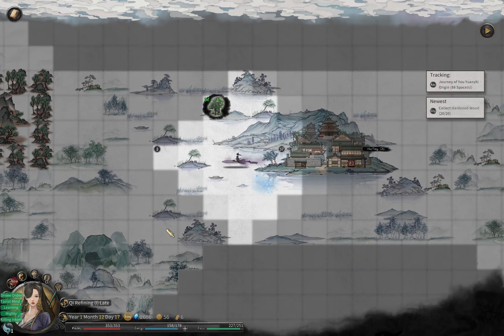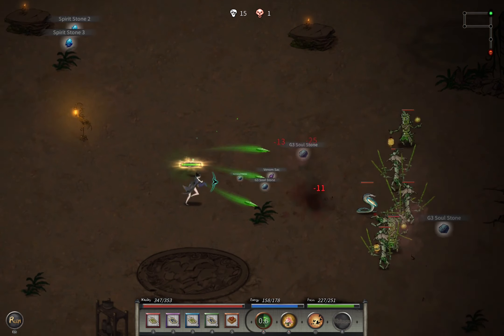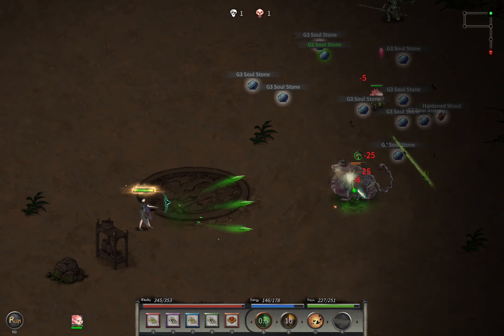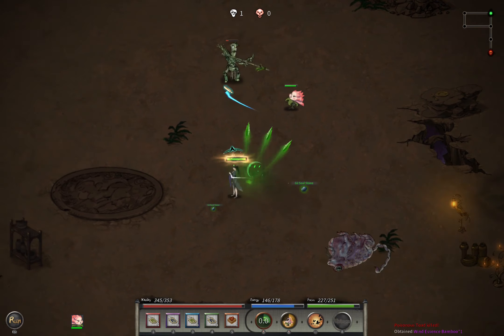Let's hope this dungeon has fewer rooms. Oh yes, much fewer — two rooms I don't need to visit, so only four rooms. Pretty lucky! I just hope the elite is not too hard. This mob is okay — keep away from it. It won't stun for a while. Go collect some spirit stones and head straight down instead of going left.